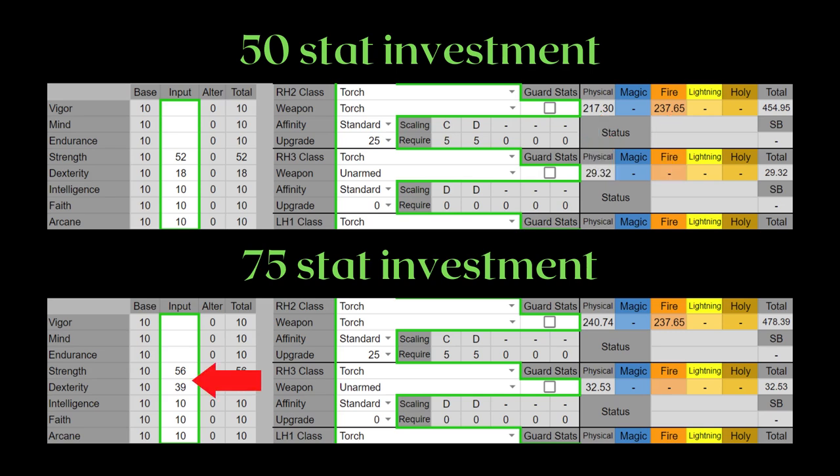Here we see that the torch is a quality-ish weapon, or you will want to invest into dexterity instead of going for the strength soft cap. For torches in particular, I would say this is a detriment most of the time, because it makes it harder to find another weapon to use it with. Since there isn't a power stance moveset anyway, you probably want to find another weapon to use the torch with.